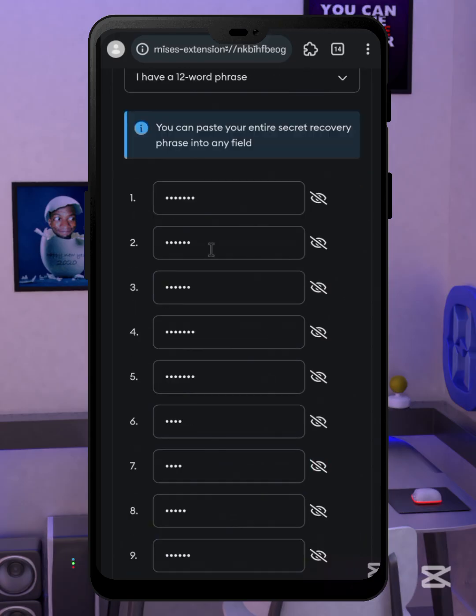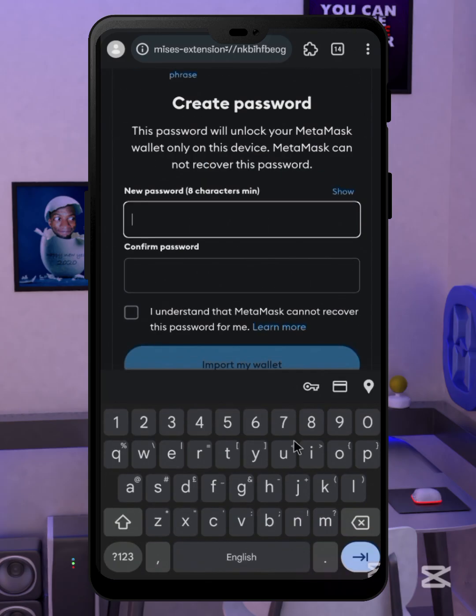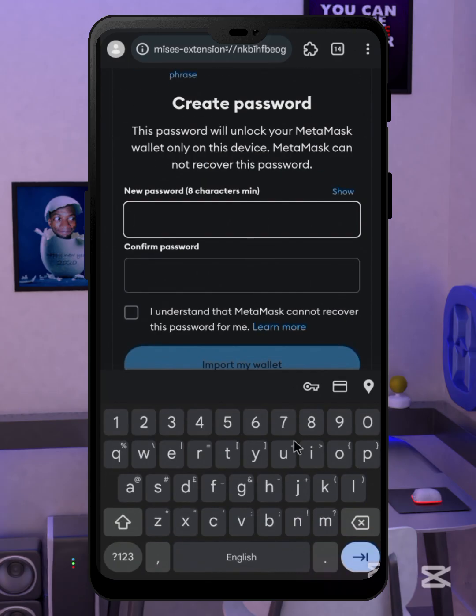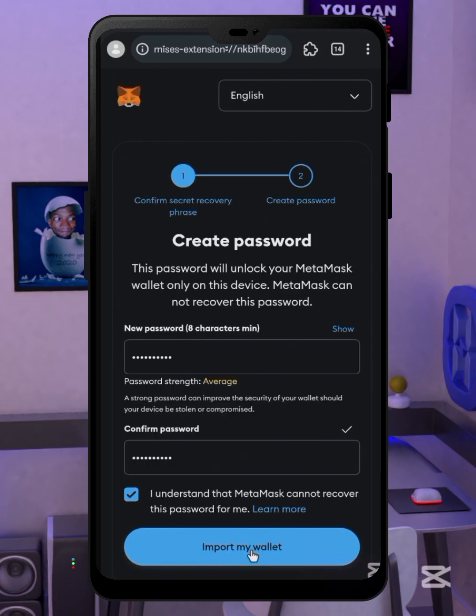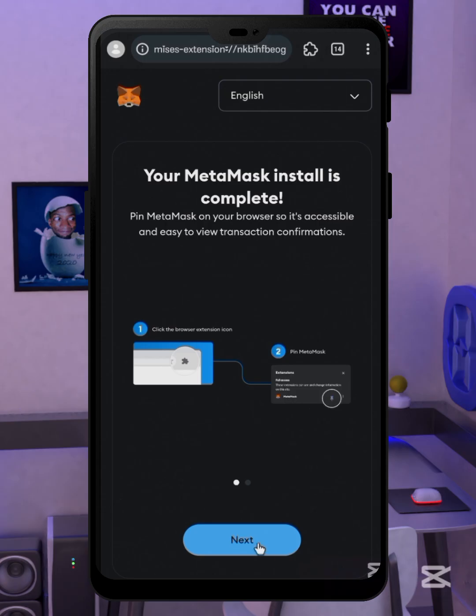Input your 12 secret phrases, then click confirm. If you don't have an old wallet, you can simply create one — make sure you write down your secret phrases because they serve as your username and password. Then create a password to log into this wallet on this device, and click 'Import my wallet.' Our wallet is now ready.